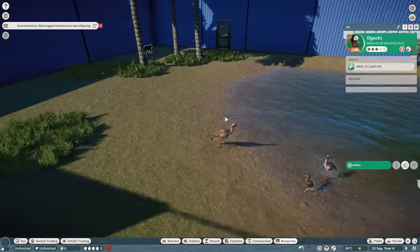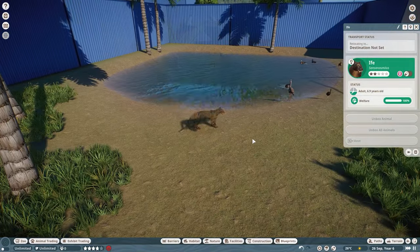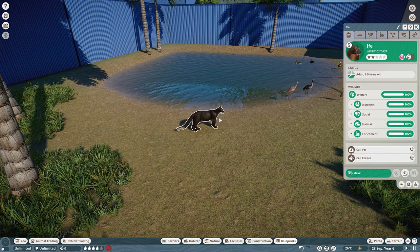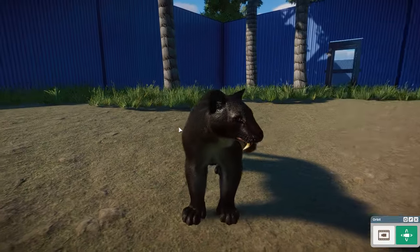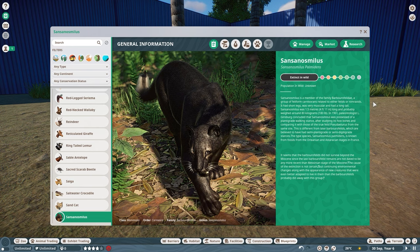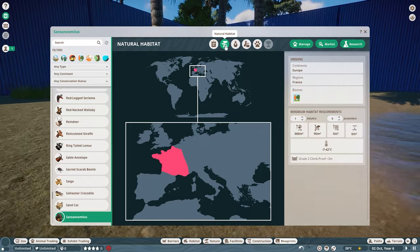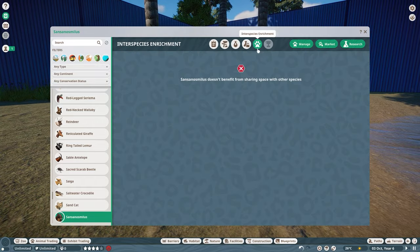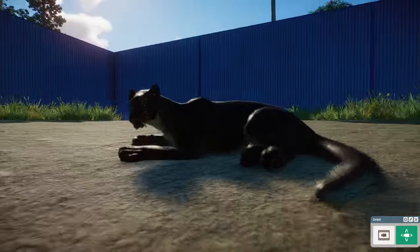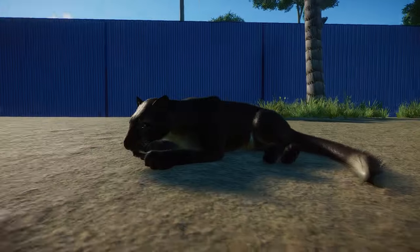We have another extinct mod from South America — these are all from South America, by the way. This is the Sansos Milius. I don't even know what this is — let's learn a bit. It is part of Barbor Philidae, related to cats I guess. It looks kind of cool. Oh, it's from France — I thought they would have been from South America. But that is very interesting. So yeah, extinct European species. Very cool.